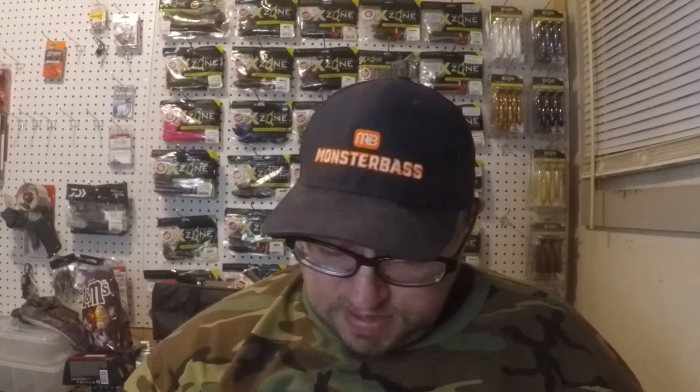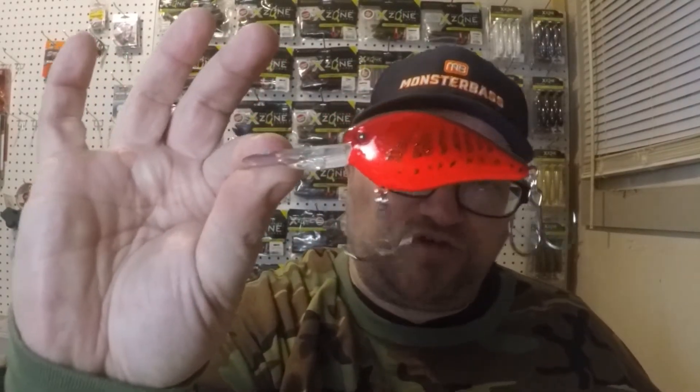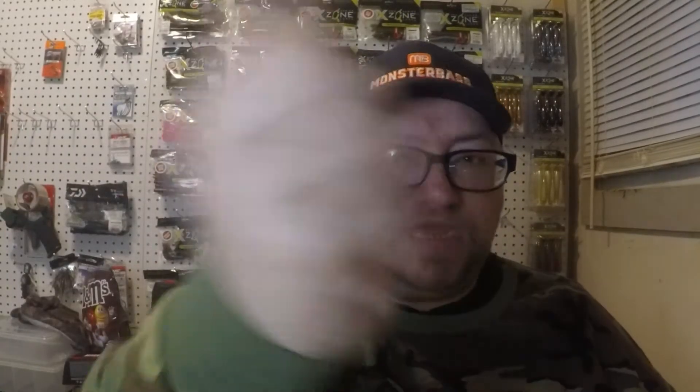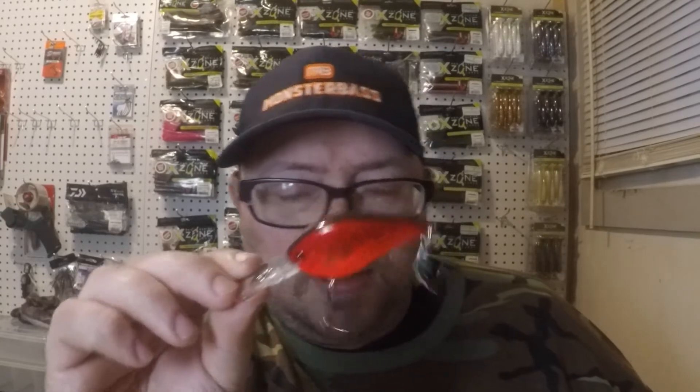When spring comes you're going to get a lot more angling pressure on lakes, and sometimes fish don't want to hear a giant amount of rattles coming through the water. That's where I use the flat side crankbait. I think this is the most underrated one — the KVD 1.5 Flat in delta red. As you can hear, it's got absolutely no sound — maybe just a little bit from the hooks. Awesome bait, tight wobble, killer at this time of year.